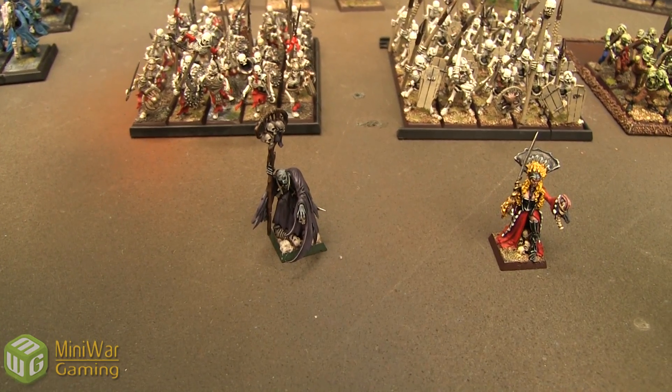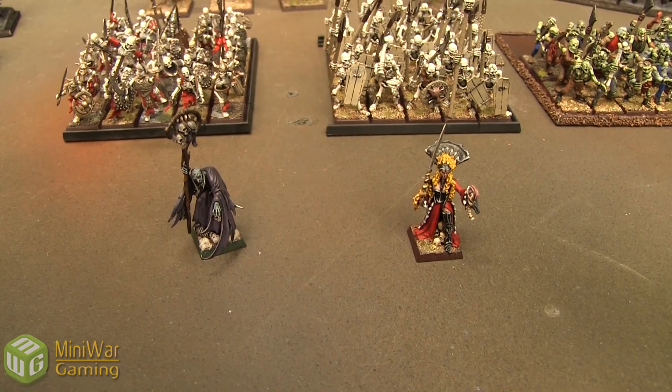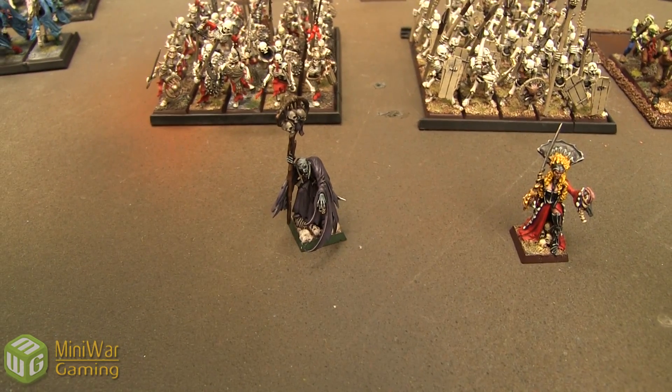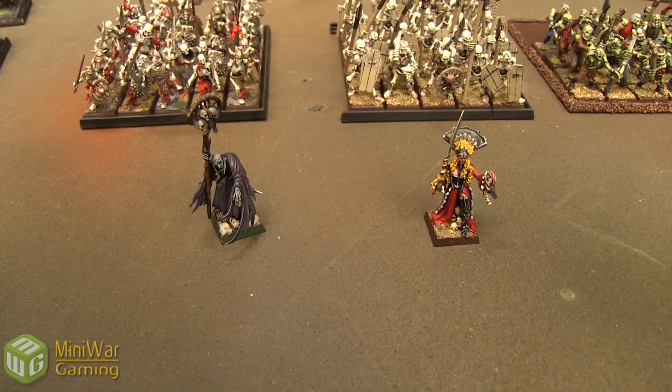We also have a Necromancer, Level 2, with Master of the Dead, also on Lore of Vampires — they're both Lore of Vampires. He has a Dispel Scroll and that's all. For spells, I still need to roll those, so I'm going to do that right now.